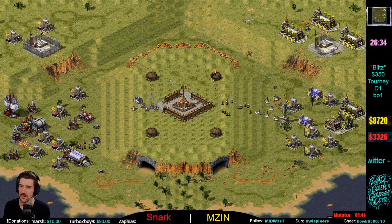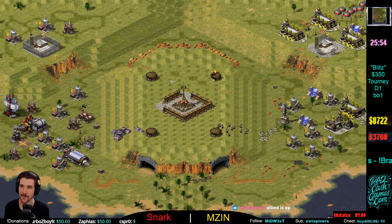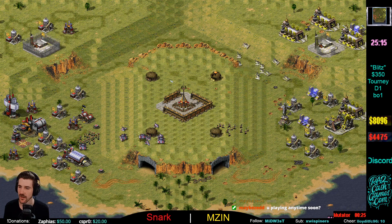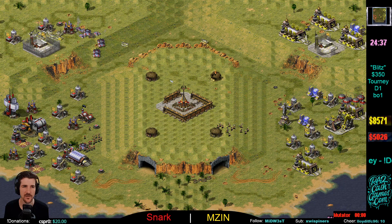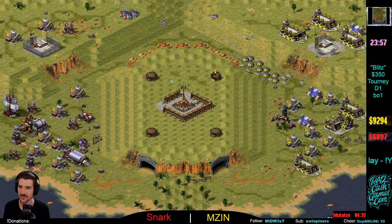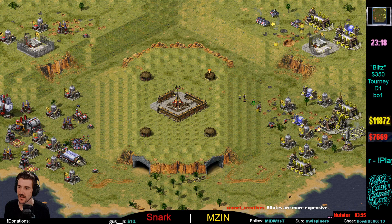Snark already out with the BF. Snark on 3500 — I love this build from Snark, great economic position. Mzin is maybe just a little bit further behind than he'd want to be; he's on 8k, so I'd love to see Mzin switch over to tech. When the Allied player techs, the Soviet player needs to follow suit. Genetic Mutator for Snark coming very very quickly. Mzin has to be careful — he's got a nice batch of conscripts, but you generally wouldn't want to Genetic Mutate your own GIs, they're kind of expensive units. The BF is doing work, chasing off this attack.